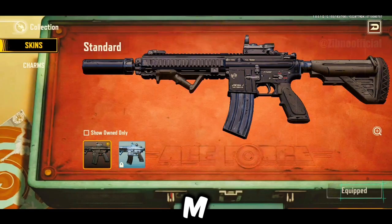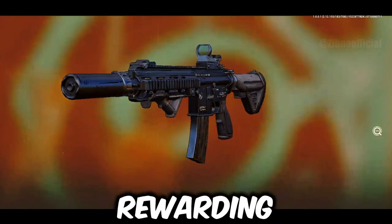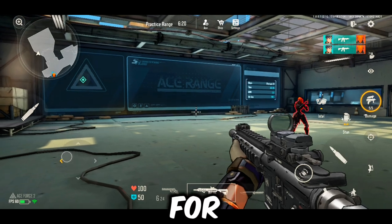Moving on, we have the M416. This rifle is a bit tougher to master but highly rewarding. It takes two shots to the head and five shots to the body. Its stability and lightweight nature make it a top choice for pro players.